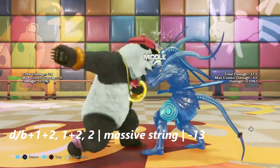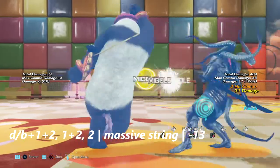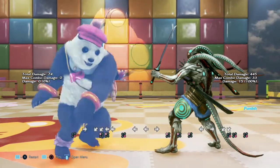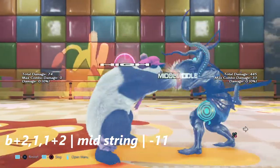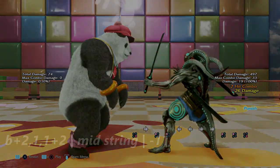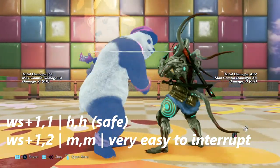This wallop of a string is down back 1+2 into 1+2 into 2. If you are able to survive this massive barrage of moves, it is negative 13 on block. Next, this string is back plus 2 into 1 into 1+2 — all of this into the mid — and it is negative 11 on block.